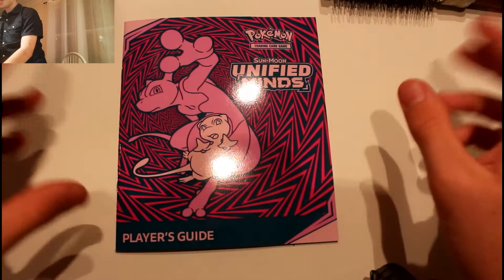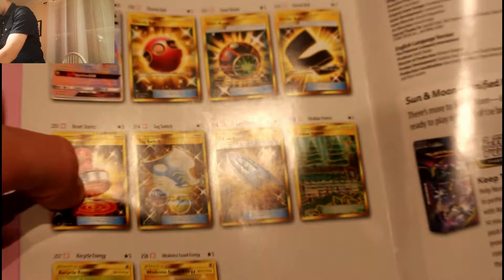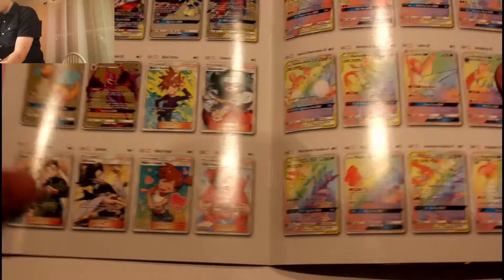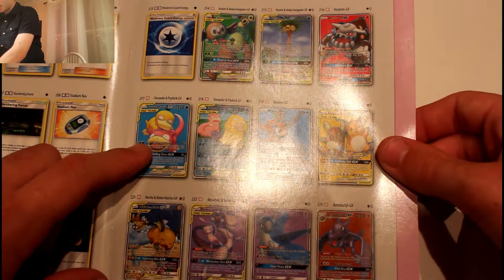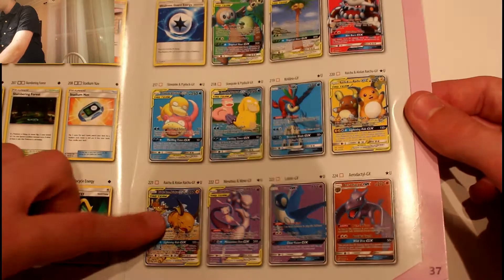Here's the player guide and we'll switch over to the big camera. Looking at the guide, we go to the back where the rarest cards are shown. We're looking for the Cherish Ball gold card right there. We're also looking for the Mew and Mewtwo Rainbow Rare GX tag team. I also like the Misty's Favor full art, the Psyduck and Slowpoke tag team GX full art, and the alternate art versions — they're quite nice. Now it's time to open up the box.